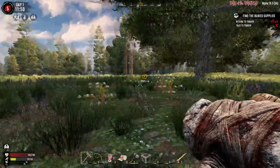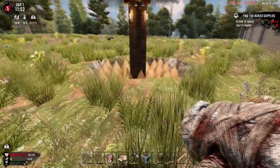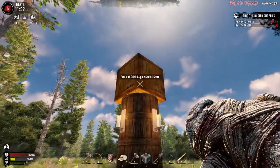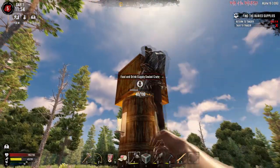Let's pick this one up and have a look at where the other buried supplies is - please be a weapons crate. Weapons - another food and drinks. I mean I can't be upset about food and drink crates.